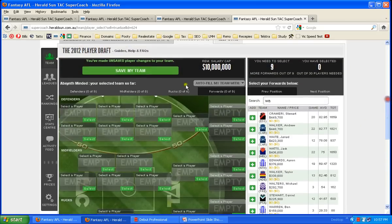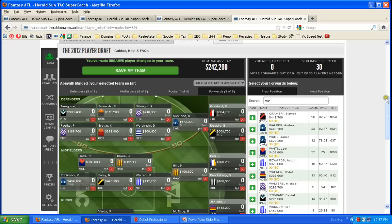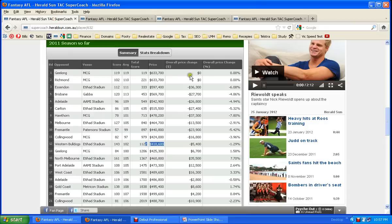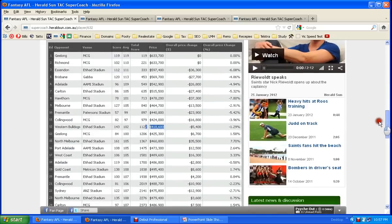This is Supercoach 2012 and I'll just fill my team in with some random players. Some bright spark thought they'd upgrade the site — I reckon last year's one looked a lot better, that actually looks a little bit terrible. Here's an example of Brendan Goddard — this is from last year's Supercoach. His price was $633,000, discounted at $418,600 by round 11.